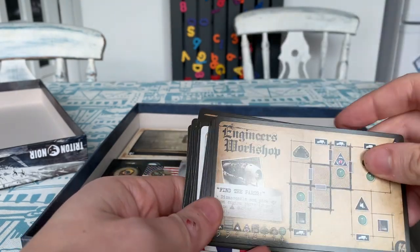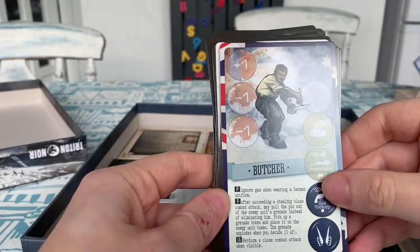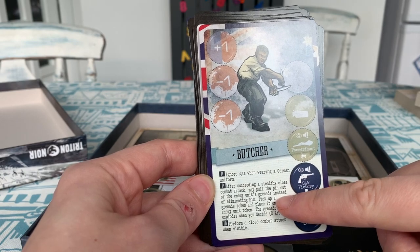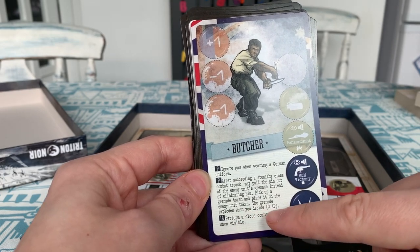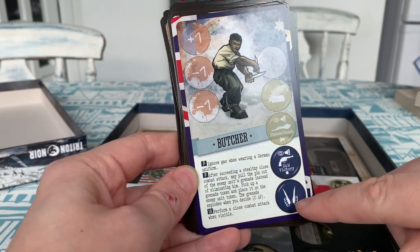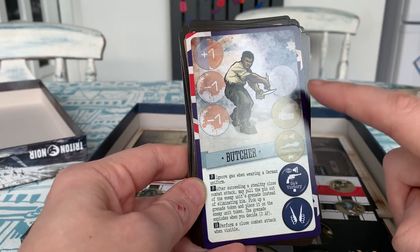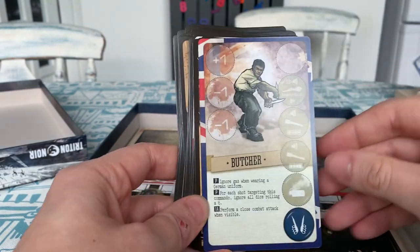Then we have a V2 launch pad, Operation Rapicus, Engineer's Workshop, and a hill. The next commando is the Butcher. His passive ability is he ignores gas when wearing a German uniform. Actively, after succeeding a stealthy close combat attack, he may pull the pin out of the enemy unit's grenade instead of eliminating them — pick up a grenade token, place it on the enemy unit, and spend zero action points to blow it up. One action lets him perform a close combat attack when visible. He starts with a Panzerfaust, a gas grenade, and his pistol.